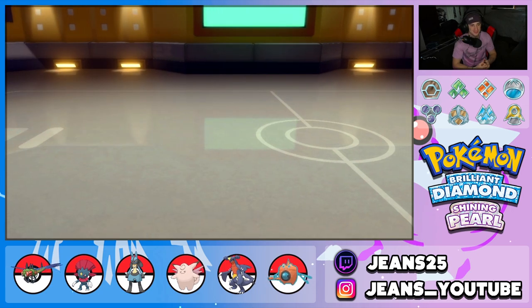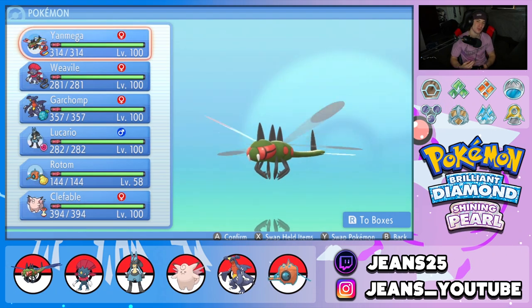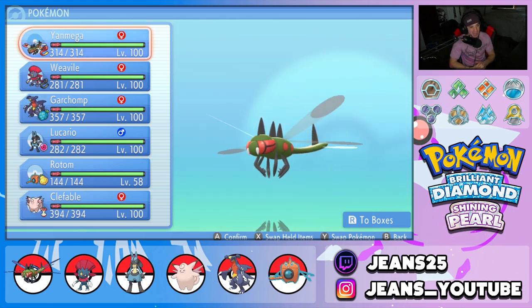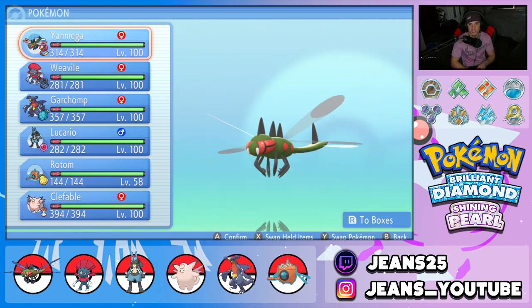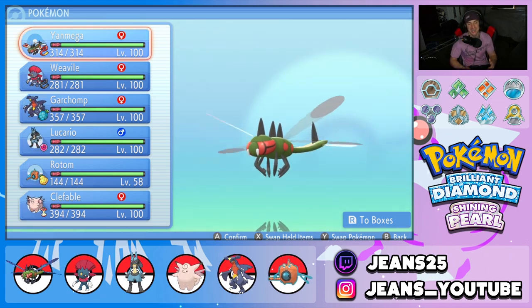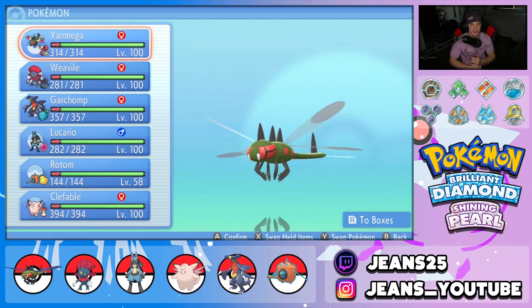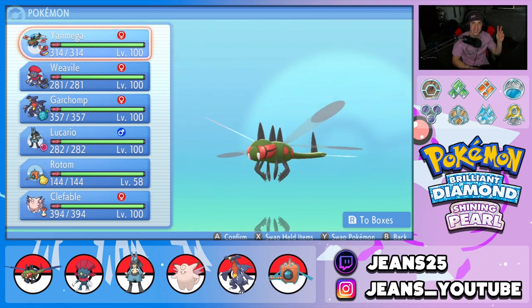GGs to our opponents — one and two, we grab ourselves a losing record. That's the first time in a while I had a losing record in BDSP. But I like this team overall — it was very cool. It's just filled with glass cannons: Yanmega, Lucario — they pretty much die in one shot. They're really good on their own but pairing them together was kind of a no-no. Still had a lot of fun with this team! If you enjoyed the content, smash that like button, and if you're new here click that big red subscribe button. Spread the positivity today — catch you on the next one, peace out everybody!